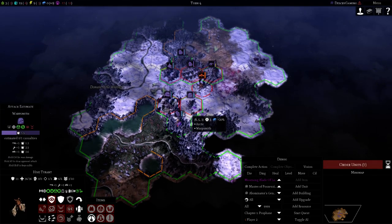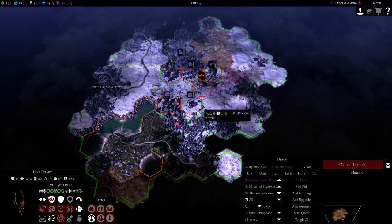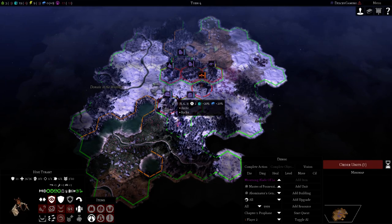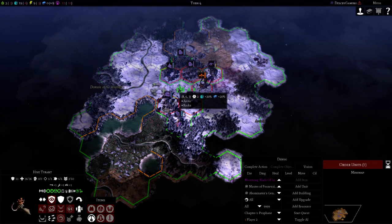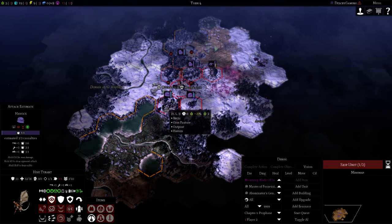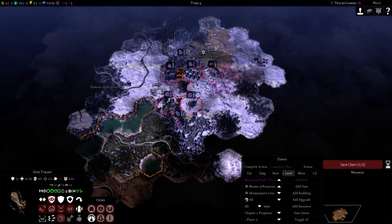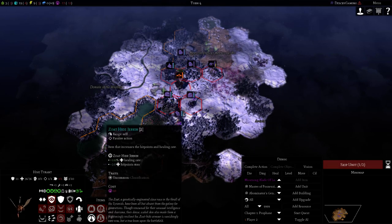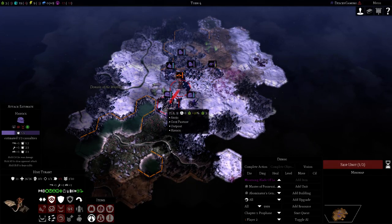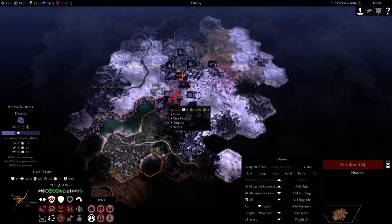Let's test the worst situation — if you're demoralized it might be hard to kill. Let's try. If the High Tyrant jinks, it can't kill Havocs — or maybe with the axe — but it definitely won't kill Havocs on an outpost if it's jinked. Stun grenade is critical for dealing with the jink.